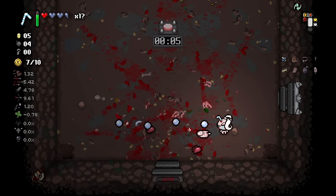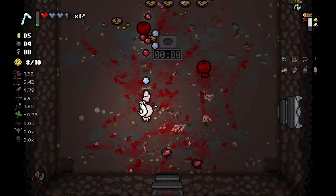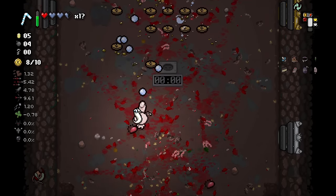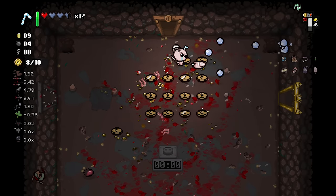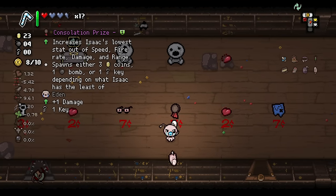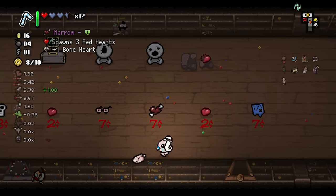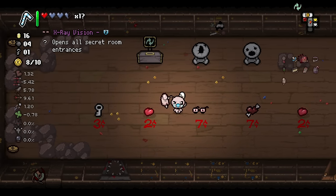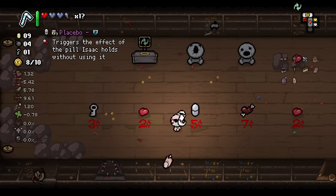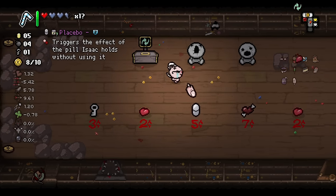There's also the situations where we get two waves spawning together really quickly, which is a little bit more of a problem. If I had things to do with these red hearts, you'd be so in trouble. What is our lowest stat? Oh, it's damage right now. Spawn three red hearts and a bone heart — this is just better than the blue map. Oh, Placebo is so good.